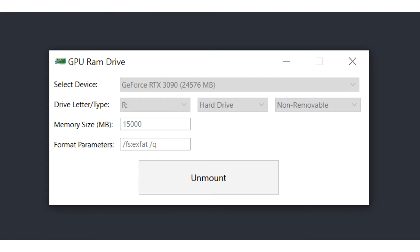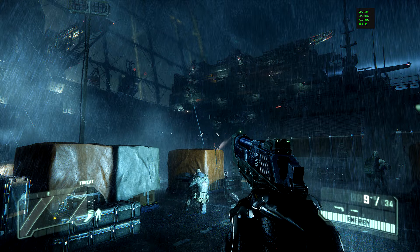Crysis 3 installed on and run directly from an RTX 3090's 24GB GDDR6X VRAM. Let's skip ahead of any 'can it run Crysis' introductions and instead state it as it is: Crysis 3 can absolutely run when installed directly on a graphics card's memory subsystem. In this case, an RTX 3090 and its gargantuan 24GB of GDDR6X memory were the playground for such an experiment.